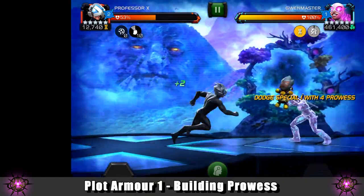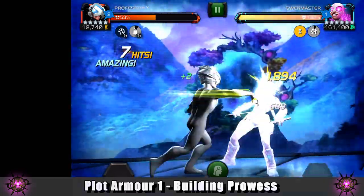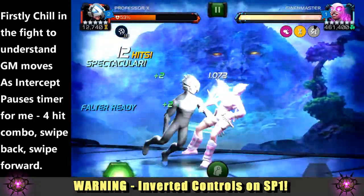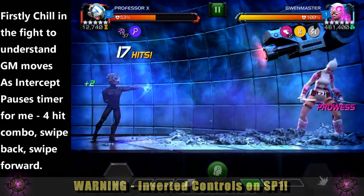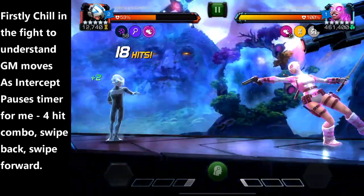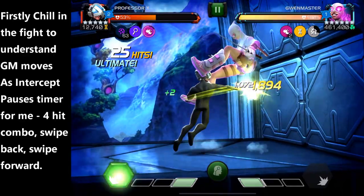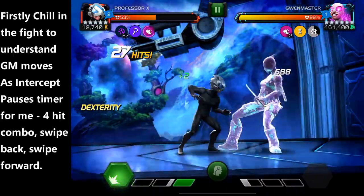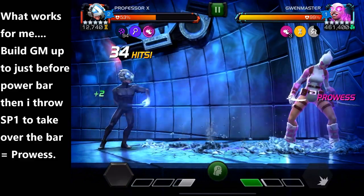There are six plot armors in total. In plot armor one, you're looking to build prowess. This can be done by building the enemy Gwen Master past the SP1 power threshold — which you're going to see on screen now — and this triggers inverted controls. This is why I'm utilizing Professor X. My personal approach is to get the enemy champion up close to a bar of power and then throw an SP1 to push them over it, which you'll see on screen right now.